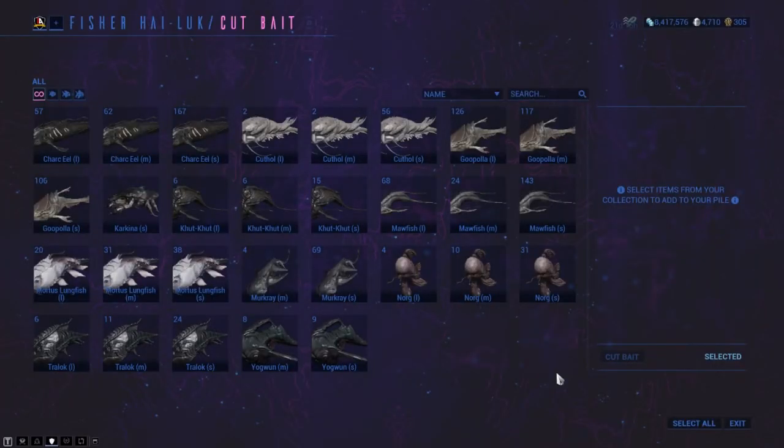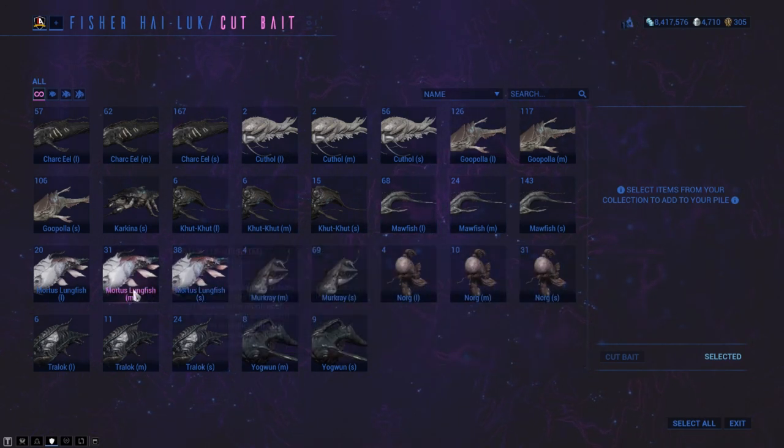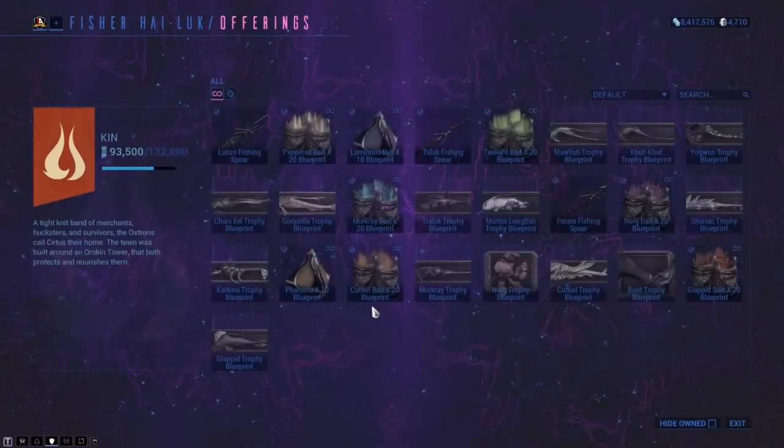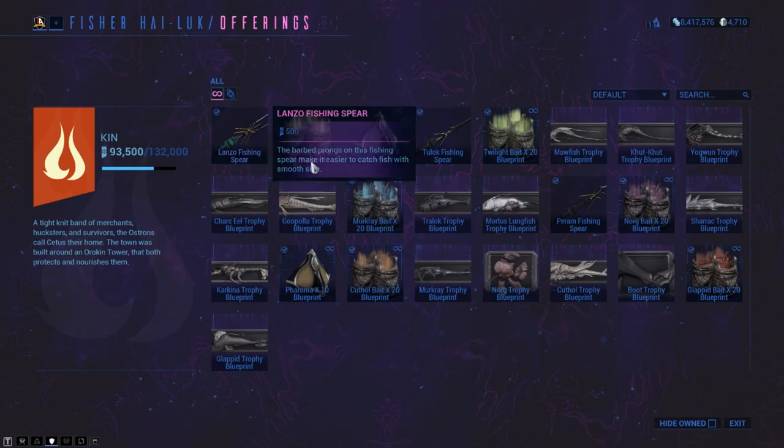Some of these fish will require different bait or even a different time of day in order to catch them. There are three spears, but you can use any spear to catch any fish. However, each spear does different damage: Impact, Puncture and Slash. So using the correct spear on the correct fish will always allow you to one-shot catch that fish.